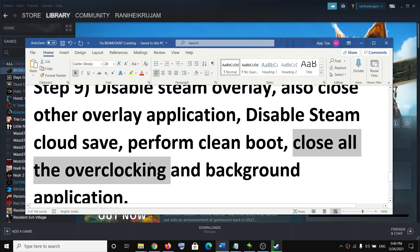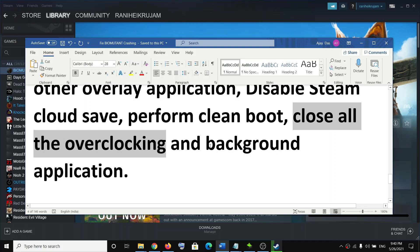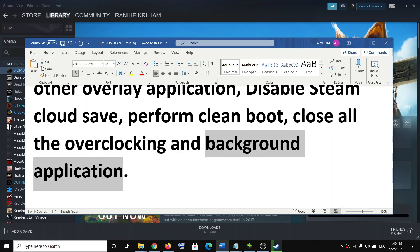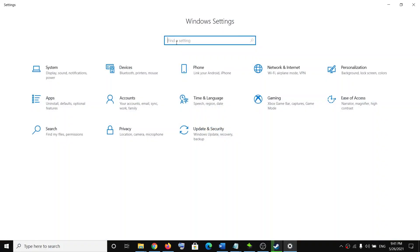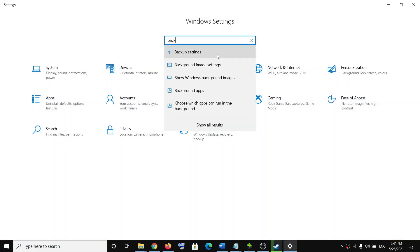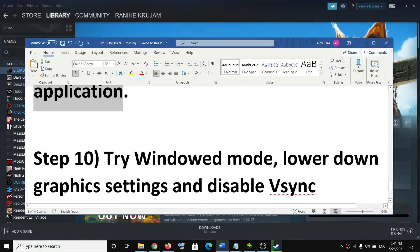Make sure to close all overclocking applications. If you have MSI Afterburner or RivaTuner running, go ahead and close them. Make sure only the game and Steam are running. Also close all background applications — go to Start menu, click Settings, search for Background Apps, and turn it off if it is on. Then try to launch the game.